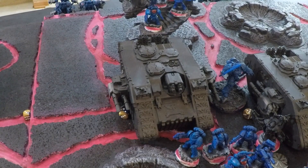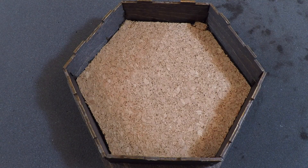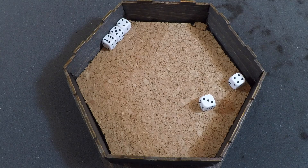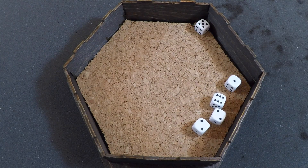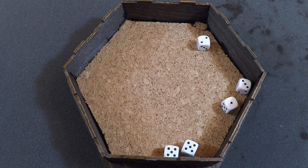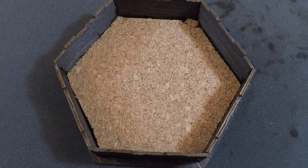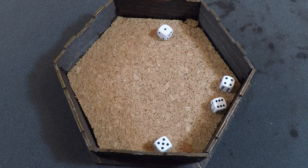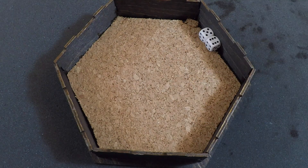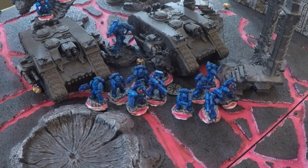Land Raider No. 2 fires its twin Heavy Bolter into the 6 Pink Horrors: 6 shots, 3s rerolling — 5 hits; Strength 5 vs. Toughness 3 wounds on 3s rerolling — 5 wounds; minus 1 AP, 4+ invulnerable — pass 2, fail 3; 3 more Pink Horrors go down, leaving 3. Its 2 twin lascannons fire at Kairos Fateweaver: 4 shots — 3 hits; Strength 9 vs. Toughness 7 wounds on 3s rerolling — 3 wounds; minus 3 AP, 4+ invulnerable — all 3 saves passed. No charges in the Assault Phase and no fights in the Fight Phase.